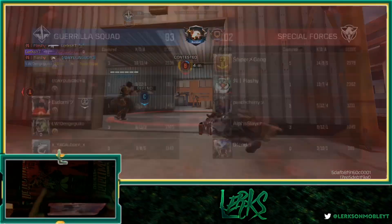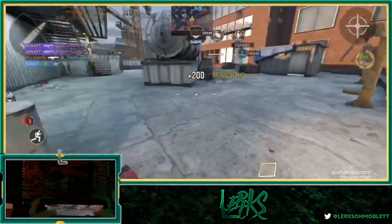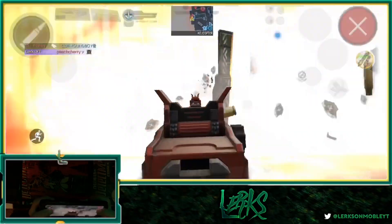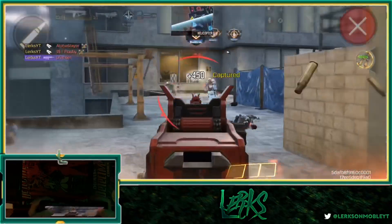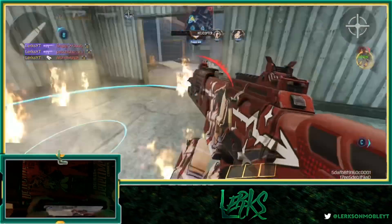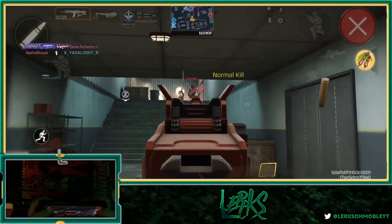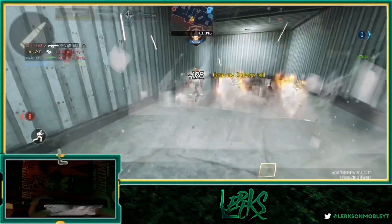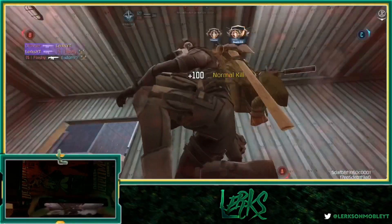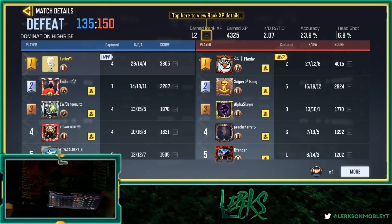Get the fuck out bro — you guys are so bad. They're just gonna keep going for B from the back routes but I'm just gonna keep killing them. We dropped 29 kills and 14 deaths, ended up with a 2.07 KD and a 23.9% accuracy.